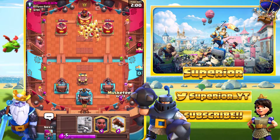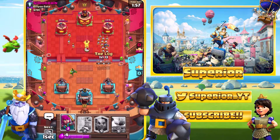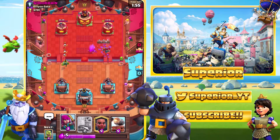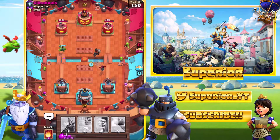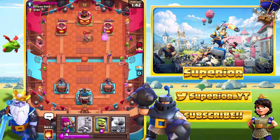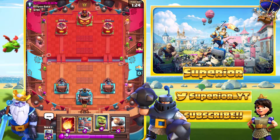You don't really see Zappies every single day so it's a bit surprising to face them. The opponent's got the Mini P.E.K.K.A., so we'll go with the Musketeer right now — he does give us great Log value as well. We've got the Ram Rider going in. I think Musketeer is actually the best card in the game — if you agree or disagree, drop a comment below.